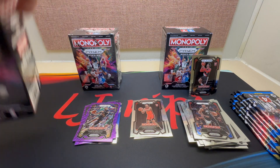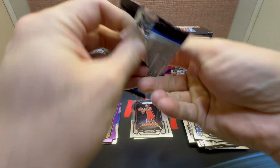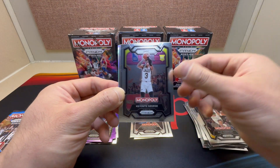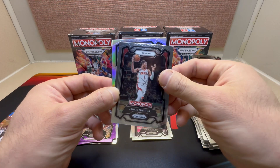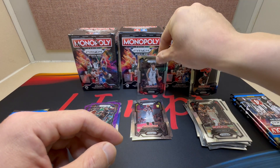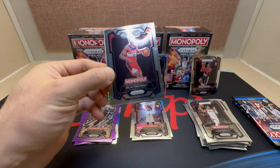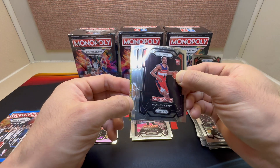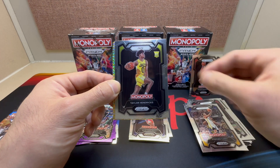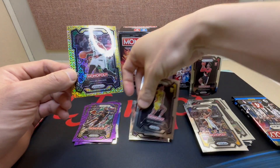Here we go, six more packs. First pack, second box — we got Klay Thompson and we do get a silver: Kenyon George, Jabari Smith Jr., and our silver for the Thunder — okay, we'll take Chet, technically a rookie this season. Second pack — nice, with Bilal Coulibaly. And we get a gold — Steph Curry! Taylor Hendricks upside down, and for the Celtics, Jaylen Brown. We'll take it!